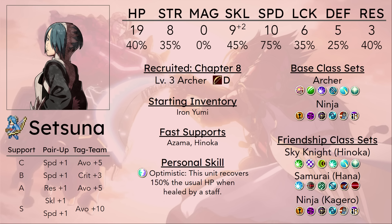One thing important to note is that at B-support, she gives one point of speed from C and then one point of speed from B. The only other unit that does that in the entirety of Fates is Niles. She gives another point of speed at S-support, so that's three points of speed from her personal pair-up bonuses. I believe the only unit that also does that is Ryoma.